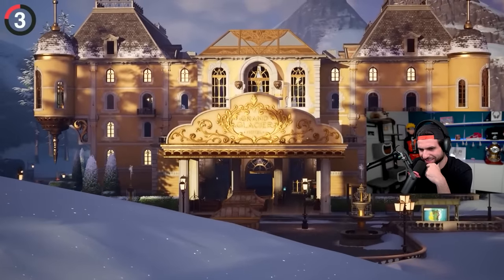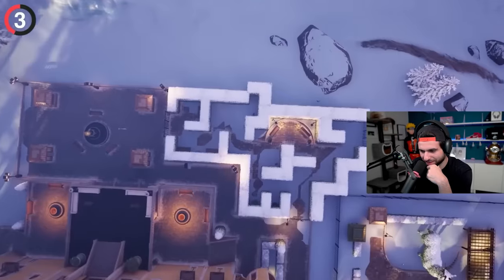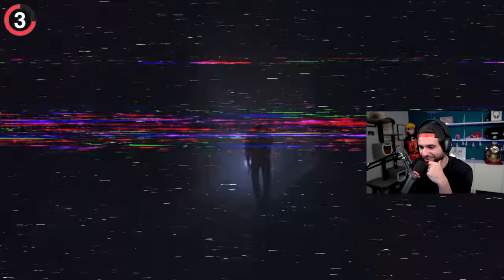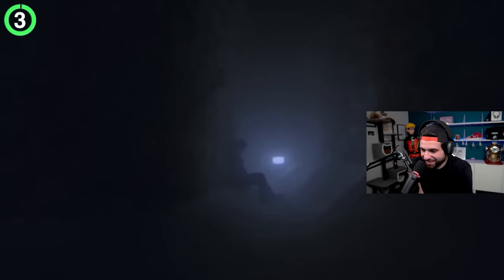There's a creepy hotel abandoned in the snowy mountains that reminds me of the Overlook from The Shining. Well, the developers also thought that — you'll find a statue buried in snow with an axe next to it. It's a family-friendly version of The Shining's ending where Jack freezes to death in the maze while holding his axe.